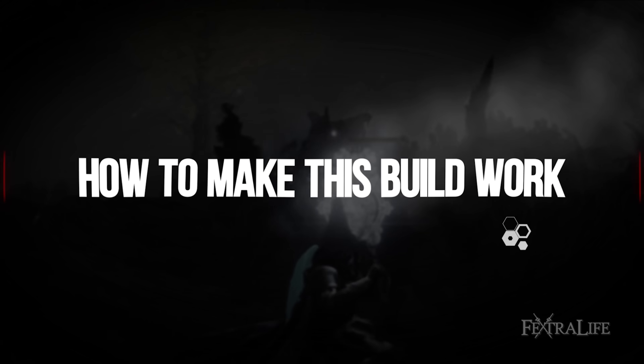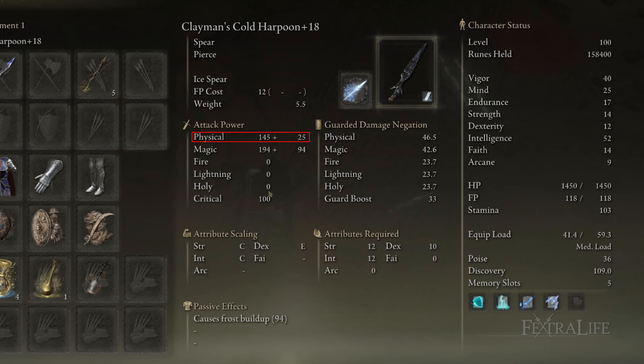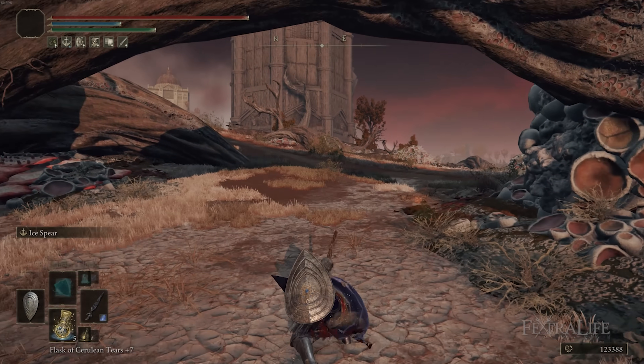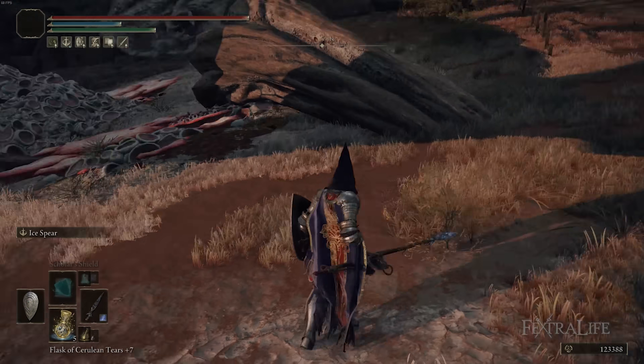The weapon I chose for this build is Clayman's Harpoon, and there are a couple reasons for that. First, it does both physical and magic damage, and we need lots of magic damage for this build because we have things that buff magic damage. Additionally, you can slot whatever Ash of War you want on it — I think this might be the only weapon in the game that has physical and magic damage and allows you to change the Ash of War.